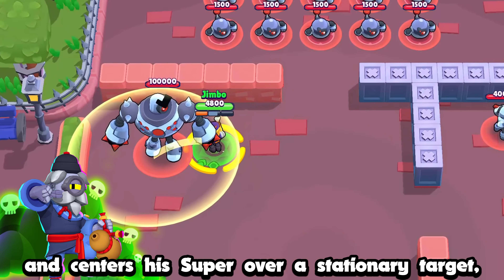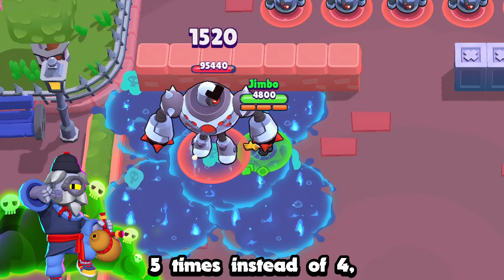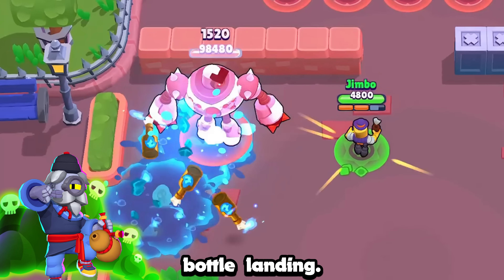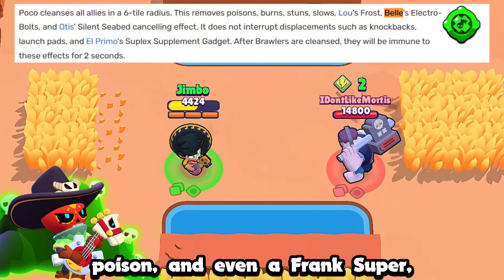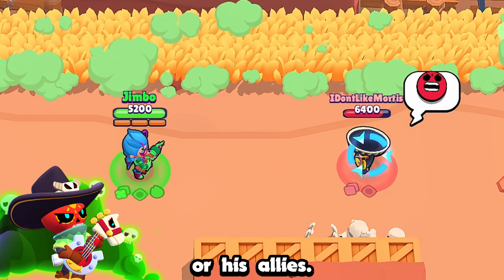If Barley is up close and centers his super over a stationary target, he can actually damage the target five times instead of four, due to the delay between the first and fifth bottle landing. Although Protective Tunes can protect Poco from slows, poison, and even a Frank super, this gadget cannot remove a bell mark from him or his allies.